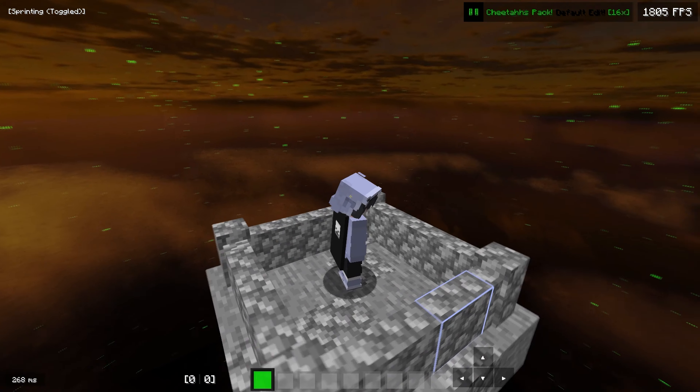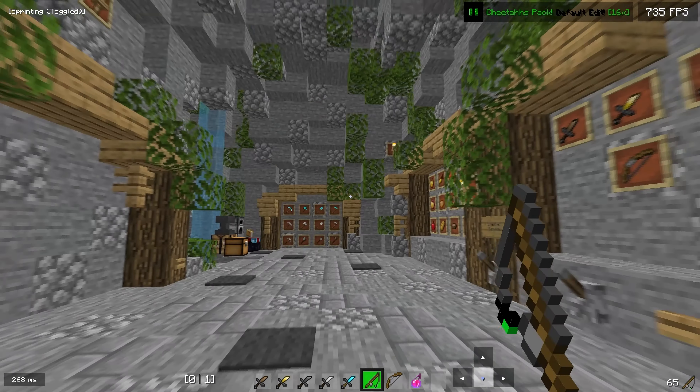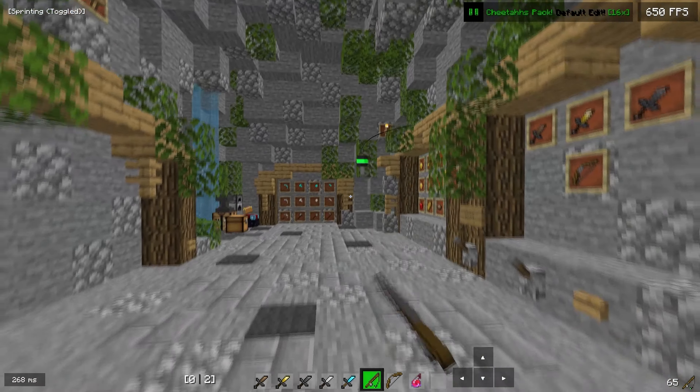Here are all the weapons. These short swords are very short and I really really like them — they look very very clean. Very nice short swords. I like the color of the diamond across the whole pack; it's a really nice blue and it fits well with all the other colors, matching Cheetah's theme. The bobber on the fishing rod is green and black — it looks pretty nice.